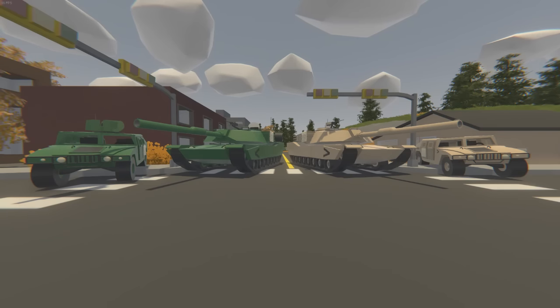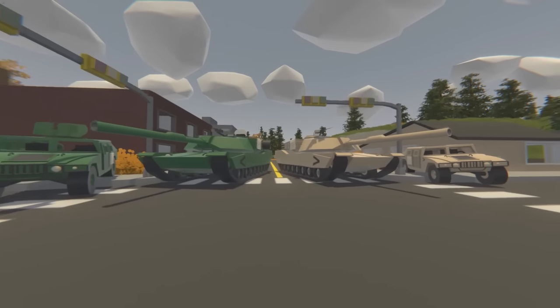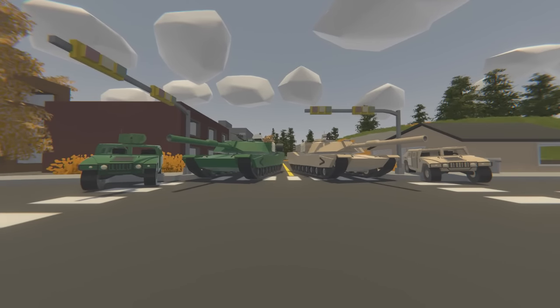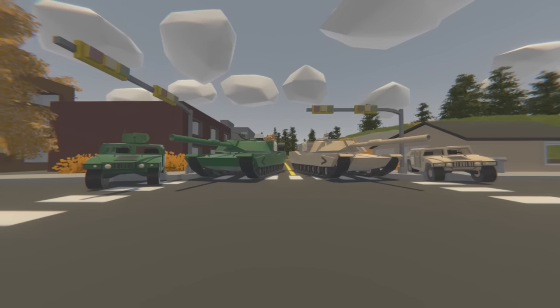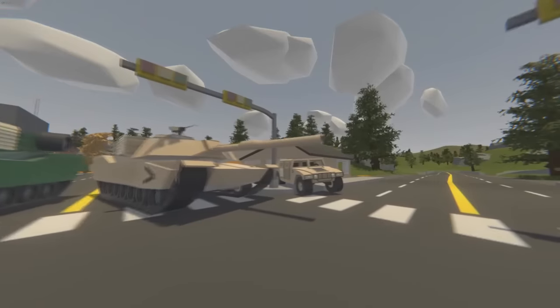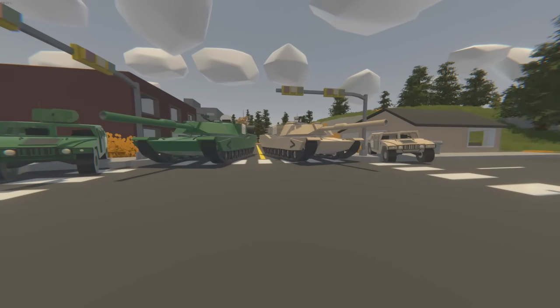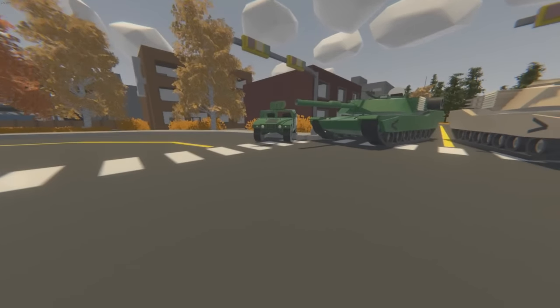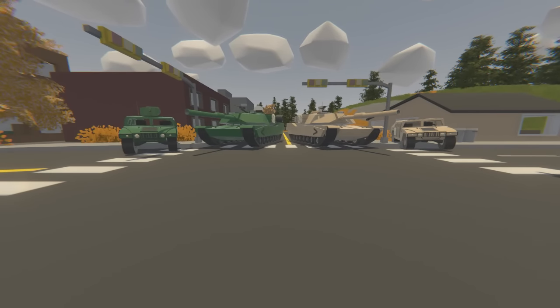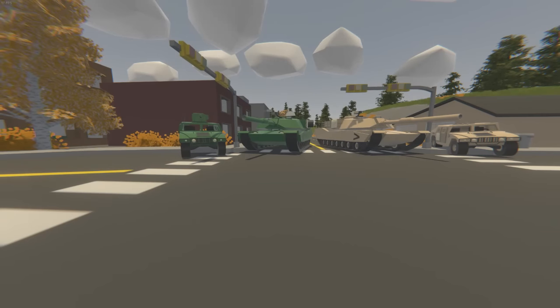We've got here four different vehicles — two of the same tanks — and three different vehicles overall. There's this truck here, and that truck, which also comes in two versions: a transport one and a gun one. So we're going to jump right through a few of these vehicles and see what they're like.